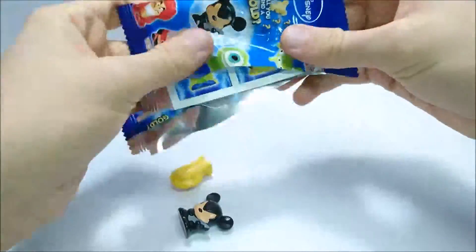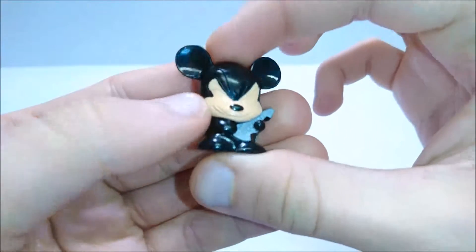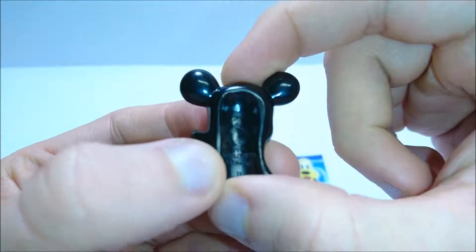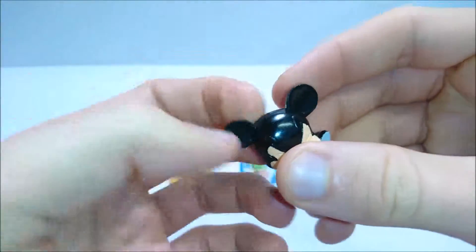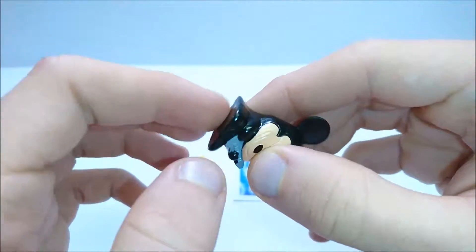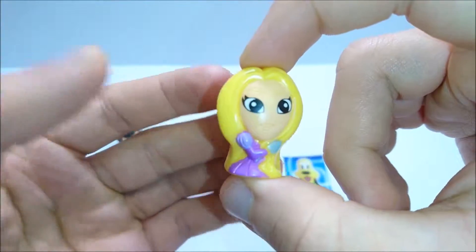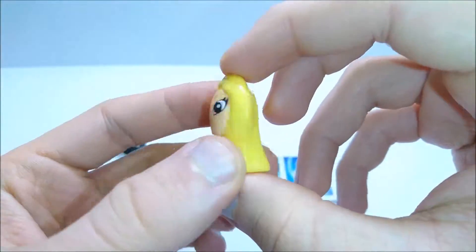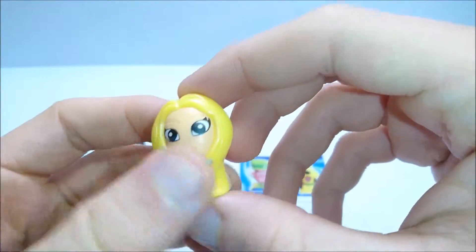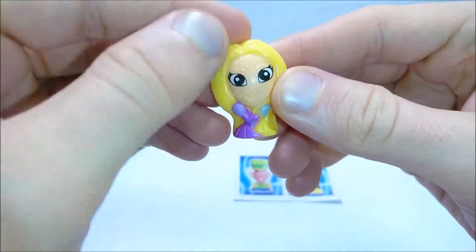Pack number one. I can see we have Mickey here — he's holding a guitar, which is a bit unusual. He's number 26. They have the same kind of feel as the Go Go Crazy Bones as I expected — really good chunky plastic quality, so that's positive. And here we have Rapunzel, the princess from Tangled. I really like that movie — Tangled is probably one of my top three favorite Disney movies of all time.